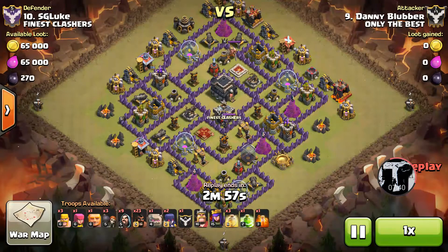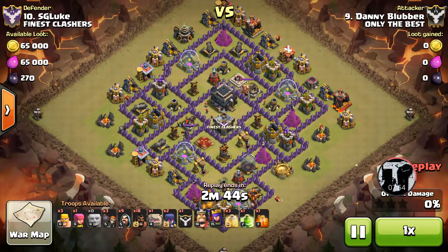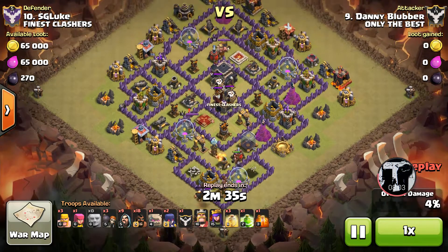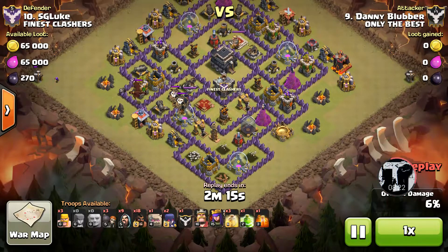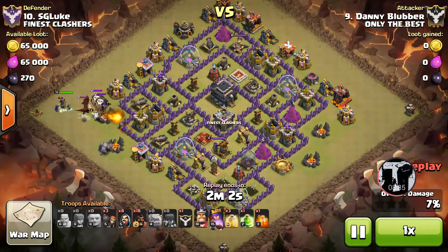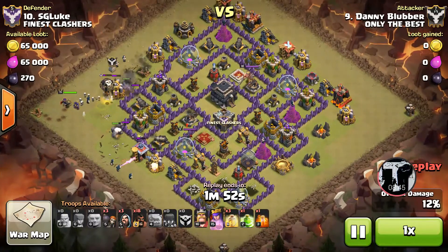Danny Blubber again, hitting number ten on this longer base. You're going to want to bring hogs — defenses are too close together. You could consider a back-end loon option, but go with what you're comfortable with and if you're set up for hogs, bring them. He dedicated the kill squad to the bottom to clean out the pathing, found the tesla trap which is good to know, and made the base more symmetrical — which means less distance hogs need to travel with those defenses cleared. Easy CC pull, the kill goes just as easily, and golems come out early backed up by a couple wizards.